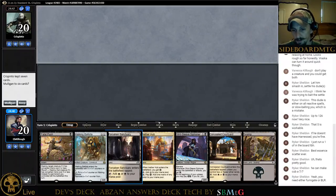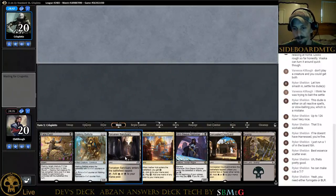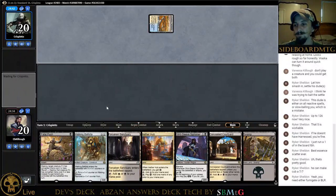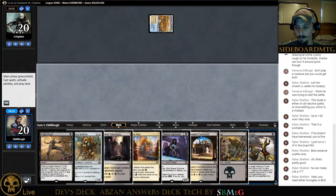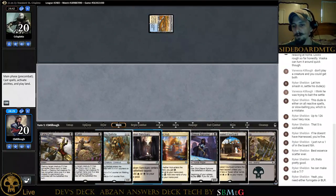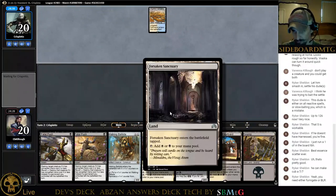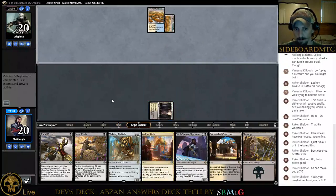We're going to keep this and turn-one the Forsaken Sanctuary. We are against Blue-White something here and we are holding our worst cards. We'll play the tap land, Forsaken Sanctuary — enters the battlefield tapped, period. No cycling.